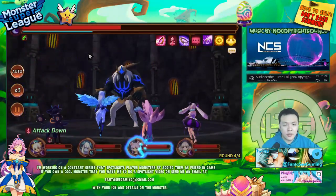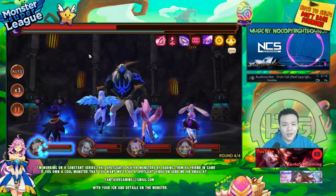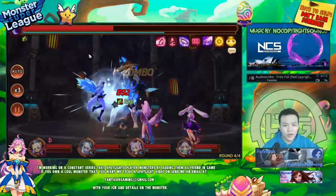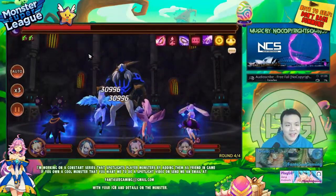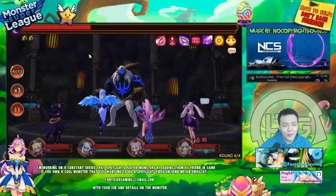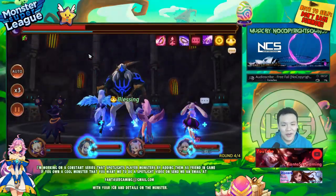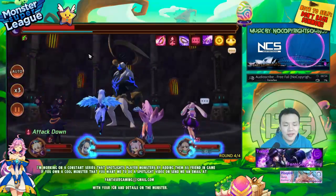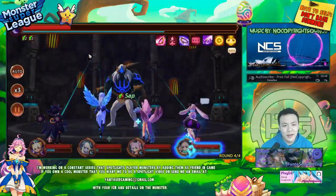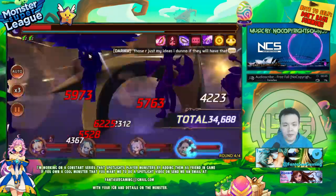Yeah, this comp is way faster. Just sapping the boss is so fast. I just wish there was a monster - a single target monster that can throw a ton of zaps on the boss, like just have one nuke and then put like six one-turn zaps on the boss or something like that. That would be awesome. I think if I had the Dark Jack, it would be better for this - the Dark Jack also has sap. But aggression's really nice. Aggression helps me clear through the stage really fast.